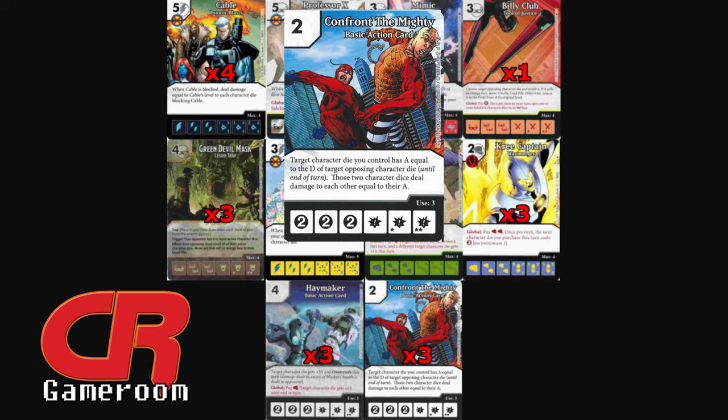Our last card is Confront the Mighty — a basic action we can use to raise Cable's attack and instantly remove a blocker, like a rare Blob maybe. In that scenario, Cable can get up to an 8/5. I wouldn't want to take on that Psionic Blast.